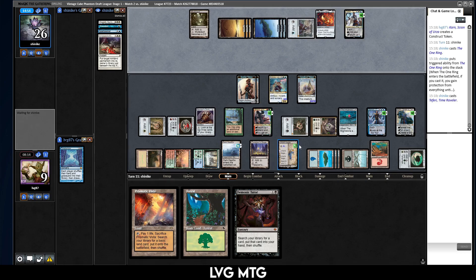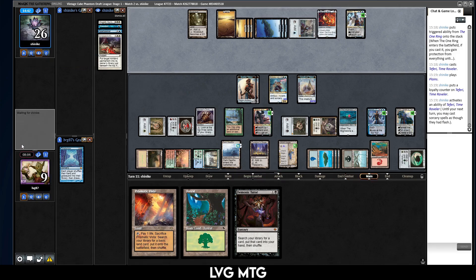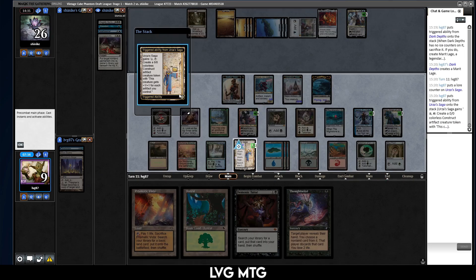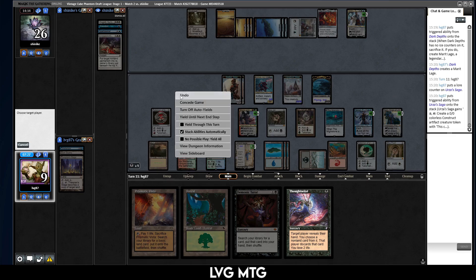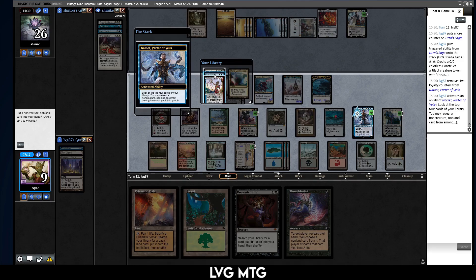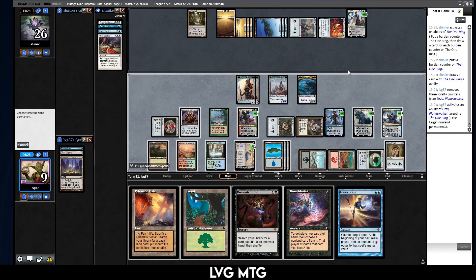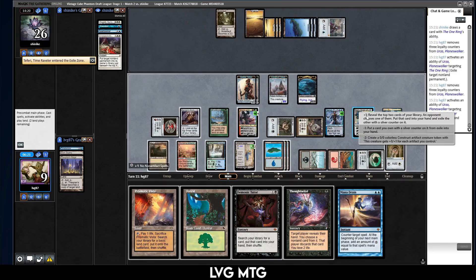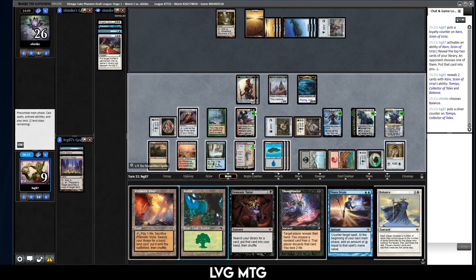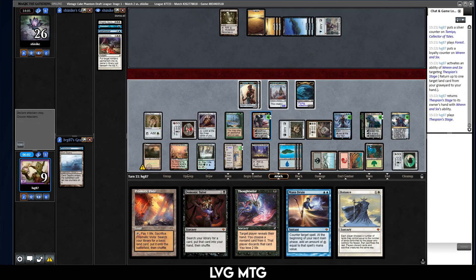Let's get Demonic Tutor. Play a land, play the Urza or the Sign in Blood. Make a Construct, and then the One Ring. Okay — that's another turn for them. Fairy — what are you gonna do, bounce their One Ring or just not do anything? Maybe been a complicated game. Their stuff has flash. The question is do I just make the Merfolk? We'll make Merfolk. I'd love to find Mana Drain. Yeah — there's Mana Drain. We transform, exile target non-land permanent, exile the One Ring, and I guess exile the Fairy.